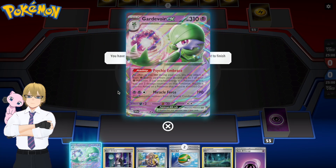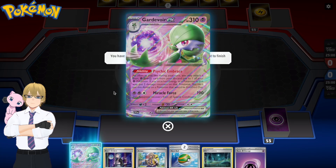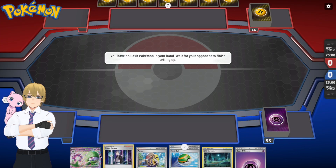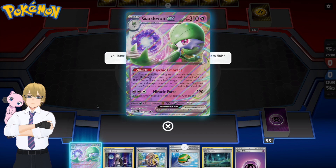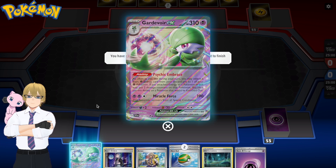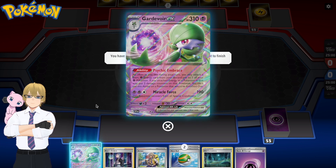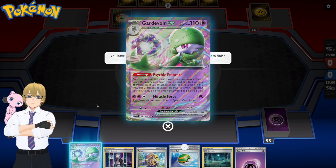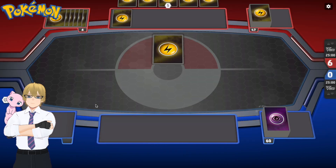What's up dudes, today I'm playing versus one of my subscribers. We decided to not use our main decks and just grab one of the pre-made decks in Pokemon TCG Live. I'm playing a Gardevoir EX and my opponent is playing a Koraidon EX deck. None of us have played these before, so we kind of have no idea what we're getting into. My hand is not very good and I have to take a mulligan.